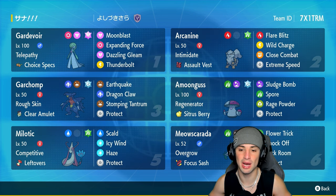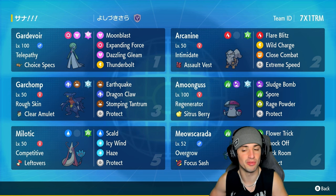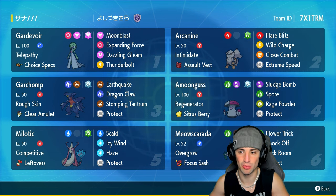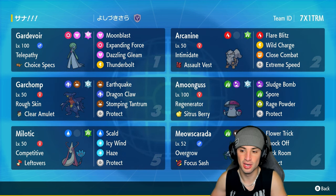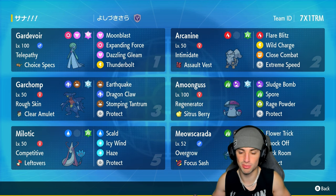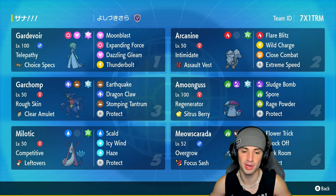The other four Pokemon on today's team: we've got Milotic, Amoonguss, Meowscarada, and Arcanine. Incineroar is the better Intimidate user, but look at the moveset on this Arcanine — Flare Blitz, Wild Charge, Close Combat, Extreme Speed. A bunch of strong moves with one first-turn priority move. Amoonguss is our support Pokemon with Rage Powder and Sludge Bomb. Meowscarada has Focus Sash with Flower Trick, Trick Room, Knock Off, and Protect.